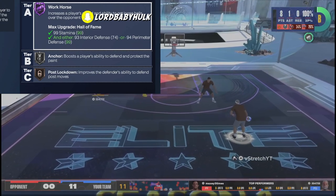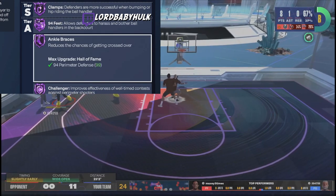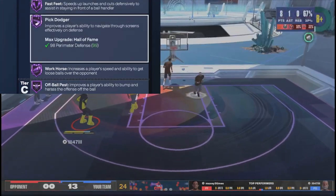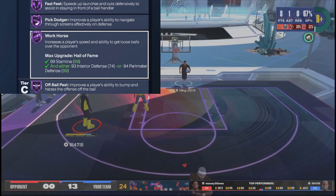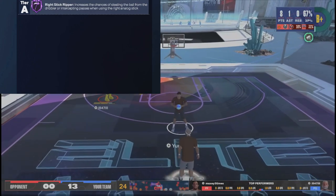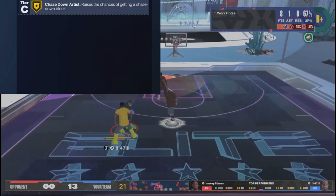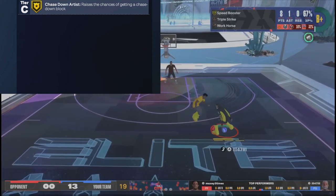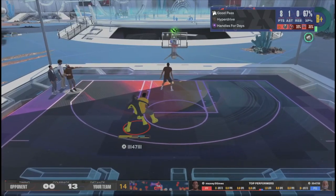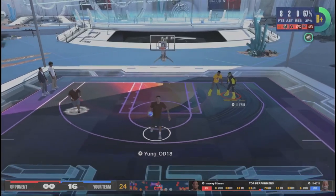Hall of Fame Workhorse, Hall of Fame Clamps, Hall of Fame 94 Feet, Hall of Fame Ankle Braces, Hall of Fame Challenger, Hall of Fame Fast Feet, Hall of Fame Pick Dodger, Hall of Fame Off-Ball — plus all the steal badges at Hall of Fame. Chased Down on Gold. People are struggling with finishing and you got that on gold — you're finna go crazy. Let me know how you feel about this build.